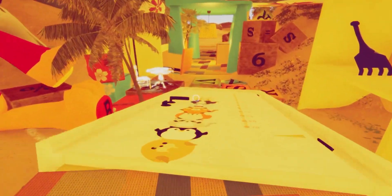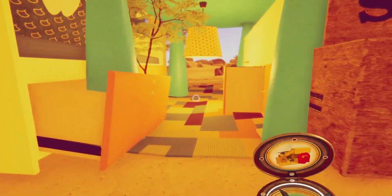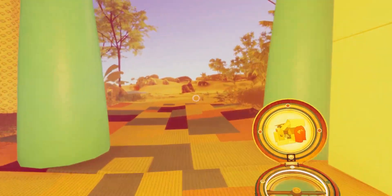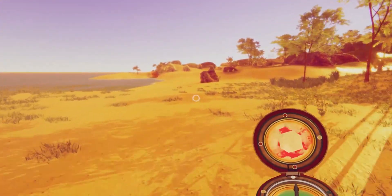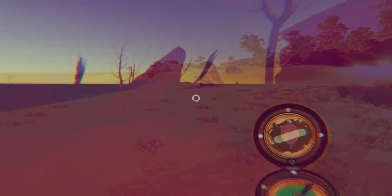Lost at Sea is a haunting walk down memory lane as you explore a serene island, but there are shadows, both literal and metaphorical, lying beneath the surface here as well. As your character Anna deals with the pain of loss and questions her life decisions, my only question is: does this walking simulator have enough to keep you interested?